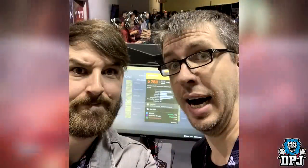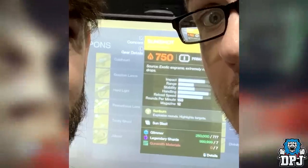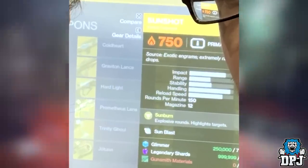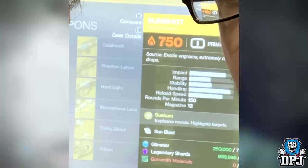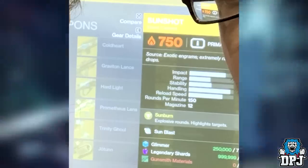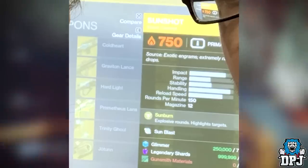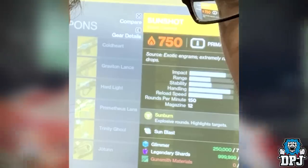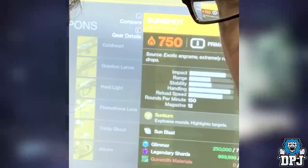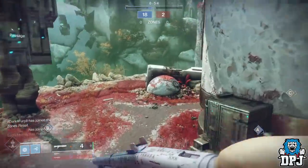Cosmo and DMG tweeted out a selfie and in the background we can see the SunShot, which appears to have received a buff. Look at that mag size — 12 in the mag, that's literally a 50% increase over the current 8 we see in game right now. SunShot with 12 in a single mag will, in my opinion, make this a top tier PVE weapon, especially with random solar activities. Its small mag size was one of the things letting it down, but with that sorted, you will see much more of this in PVE.